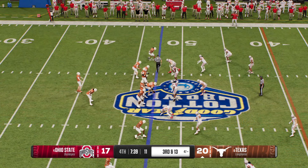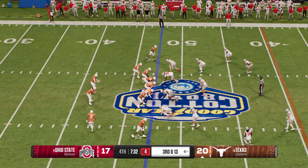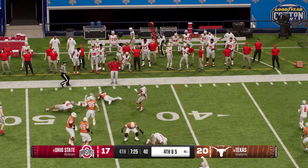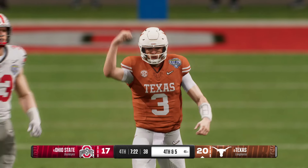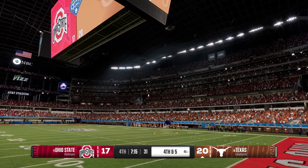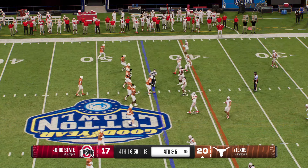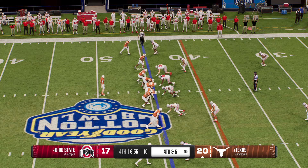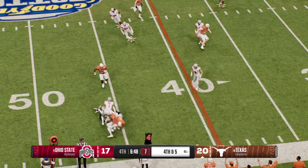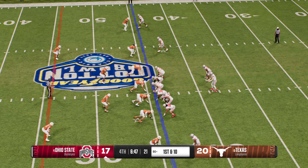They're backed up here trying to make something happen on third and long. Pre-snap motion from the receiver, looking to throw on third and very long — it's a screen pass complete to the running back. Defense makes the stop — the screen pass doesn't produce a first down, and now it's fourth down. They've already converted once on fourth down this game. On fourth down the quarterback sets up, looking for an open man — and he's not going to get there. The defense rises up and makes a huge fourth down stop.